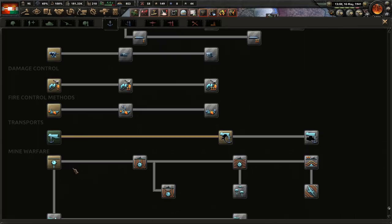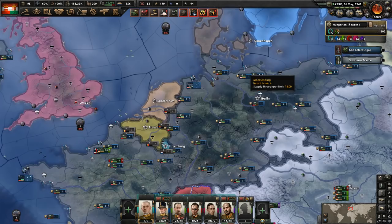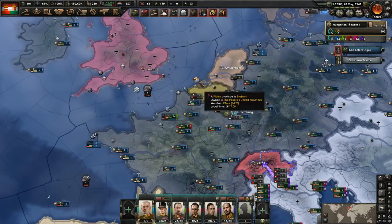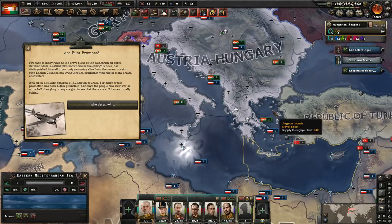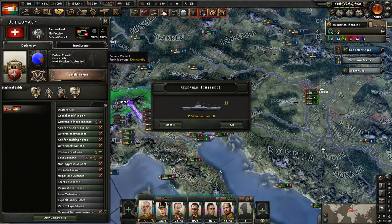Did we ever get the other invasion techs? I think we should — it makes our invasions better and we can send more troops. As far as the Navy goes, it's really just going to be focused on the subs. We did sink one of the destroyers. We are starting to bomb them more — there actually are some enemy ships there so we'll keep them bombing. We get this claim justified here on the 15th of September — we could go and set up invasions to invade into Britain now.